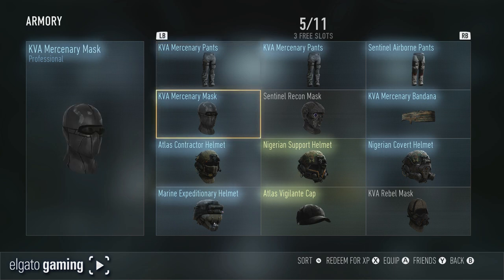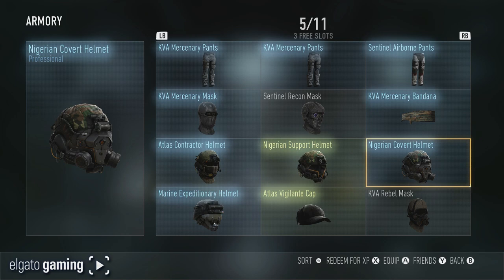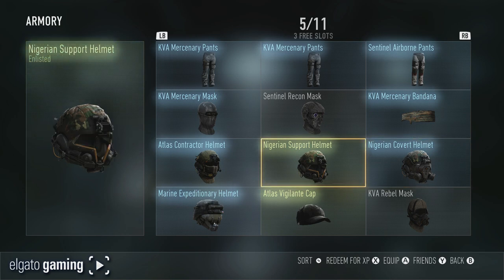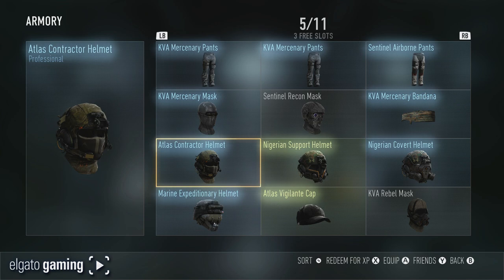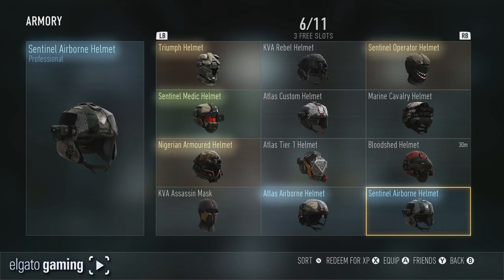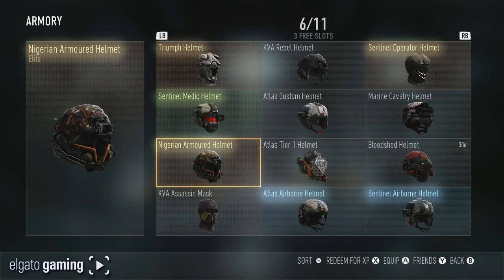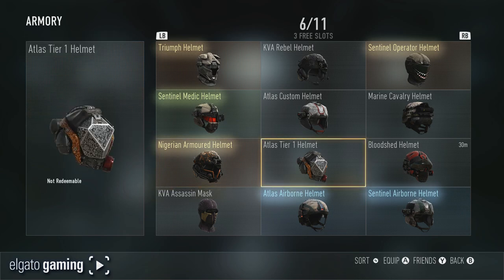I love this mask. Don't really care about the bandana. I'm trying to hold on to a lot of this gear when it comes to clothing and masks because I want to use it for custom class setup videos — utilizing everything I can to make it as close as possible to whatever character we're doing. There are some more helmets — airborne helmet, KVA assassin mask, Nigerian armored helmet, there's an elite helmet, and the atlas tier 1 helmet, which I believe I got when I prestiged.